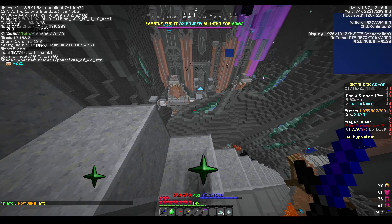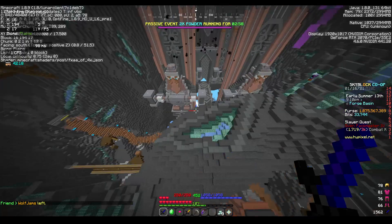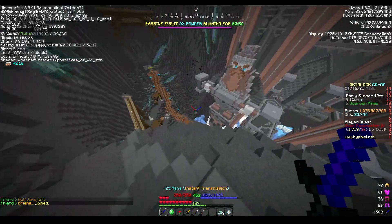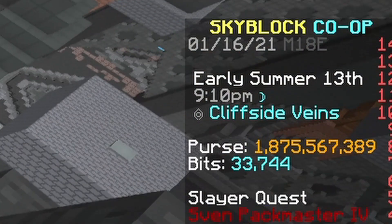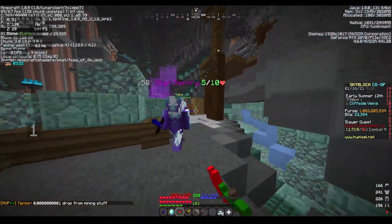For this example, the location needed was Cliffside Veins. If you teleport over there, the location name should stay displayed at the top right, so be careful to check that. When you reach your destination, you'll see the mobs called Star Sentries.